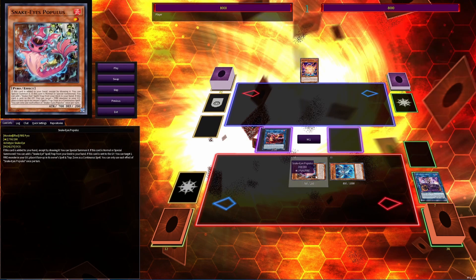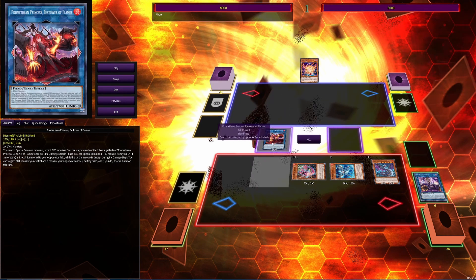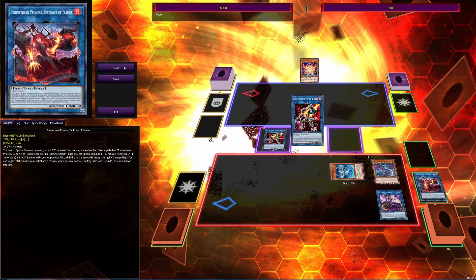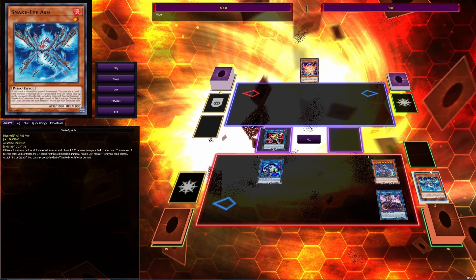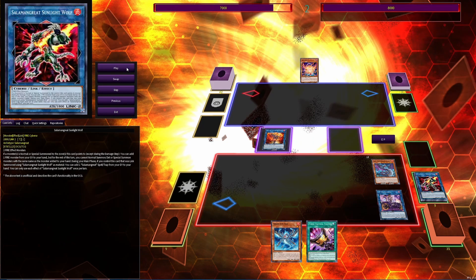Flam Birch's effect triggers because it was sent to the grave — we have two Level 1 fires in the grave, so we special summon them. Then we use Promethean Princess to special summon Flam Birch. Flam Birch puts the IP back in the spell and trap zone, and then instead of going into the Ambla Whale we go into Sunlight Wolf because we still have a Level 1 on the field. We use the Level 1 to go into Link Karibo under it, which lets us add a card back to our hand — we have Ash in the grave so we add that back, giving us another starter. Then we link off into Heat Soul and activate it to draw a card.